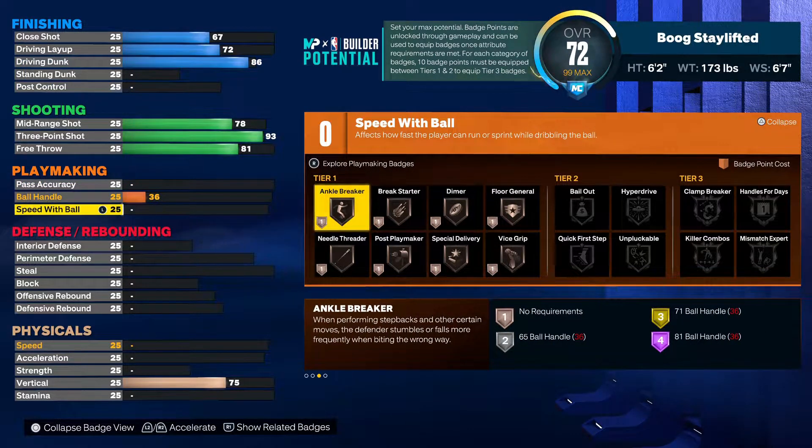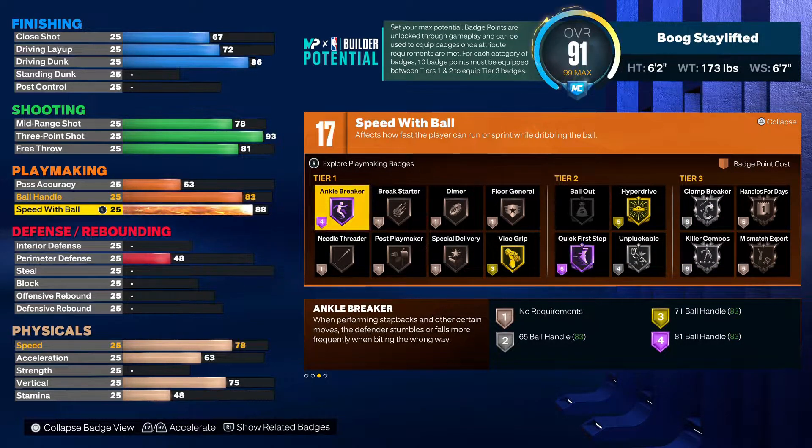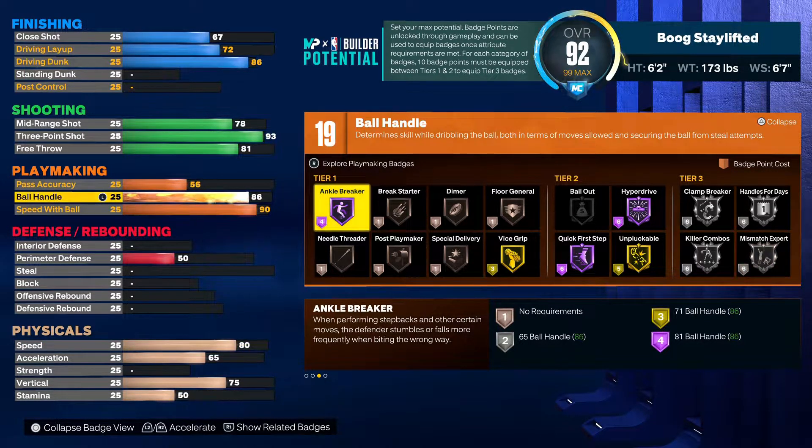For your playmaking, the speed with ball we're gonna put up to 90 — you're getting Hall of Fame Hyperdrive and Hall of Fame Quick First Step. Ball handle we're actually going to put at 86. I went higher on my first six-two build, but it's perfectly fine. I actually went around 88 before, which gets you gold Killer Combos and gold Clamp Breaker.